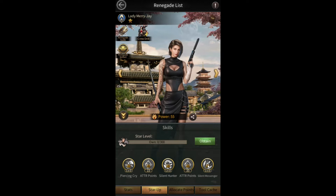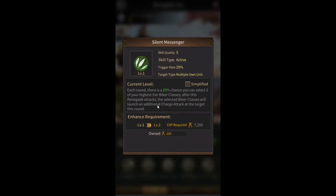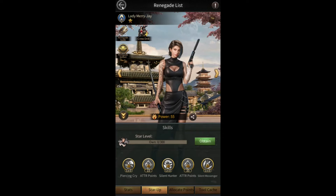Keep in mind that whenever you find reports with these renegades, you're not going to see an insane amount of renegade kills, because most of the kills happen because of these skills which cause your bikers to charge more often — and those kills show up in the biker kill section, not the renegade kill section. So by using these renegades you'll see an increase in biker kills rather than renegade kills.